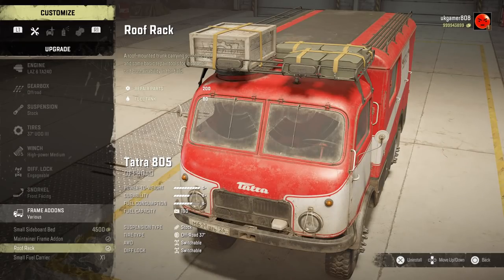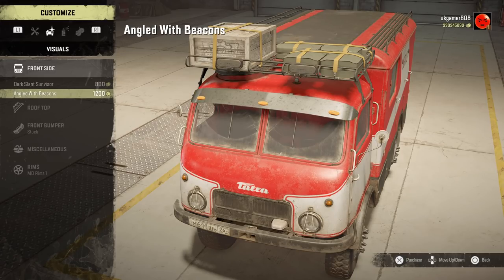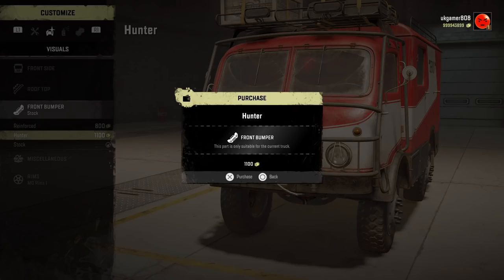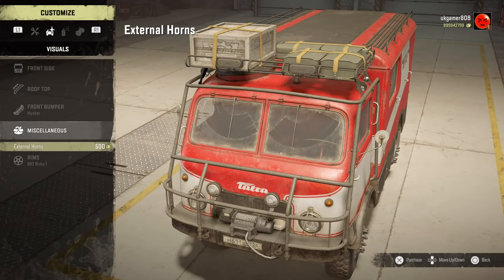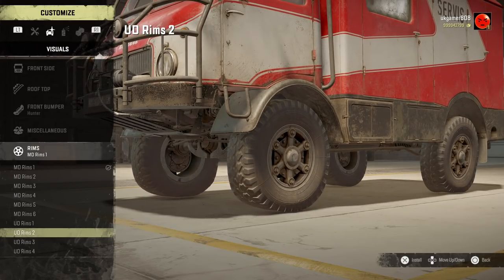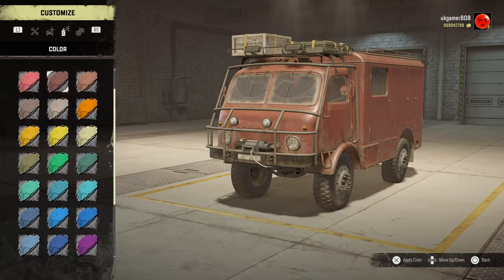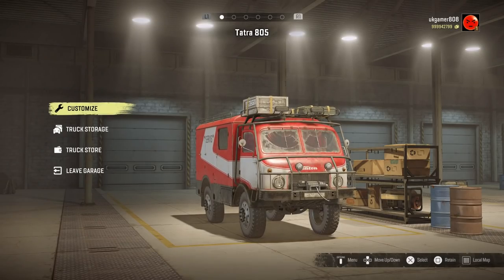Moving on to the front side we've got the dark slant sun visor angled with beacons, and then rooftop options including double tall beacons and roof fog lights. Bumper-wise we've got the Hunter which is pretty cool, plus the stock and reinforced ones. Miscellaneous includes an external horn, and rims are the same standard ones we've seen before. Color choices at the bottom are color-coordinated for the vehicle which is a nice touch, and there are bobbleheads available too.